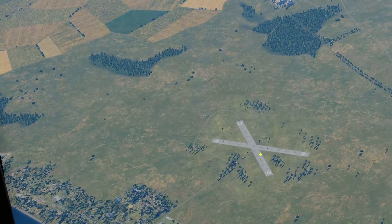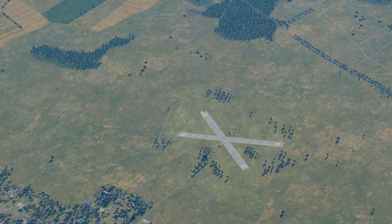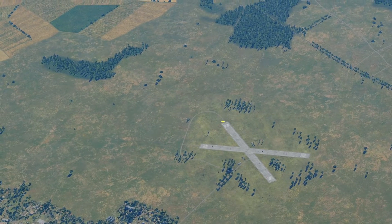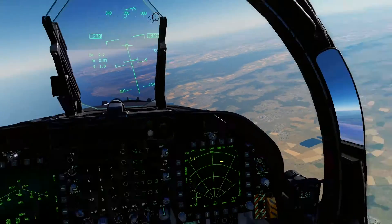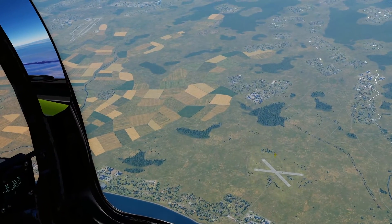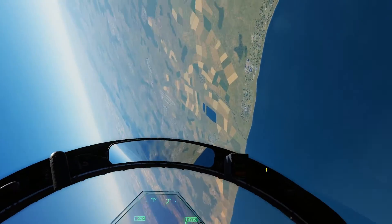We've got our airfield down there with some targets. We're going to pick one — we'll go for this guy here, right on the end, right on the road. That's our guy. When you are bombing, you want to wait till he gets to about 45 degrees, which is about there from the cockpit. Roll on in.